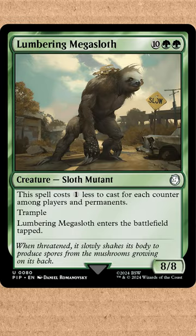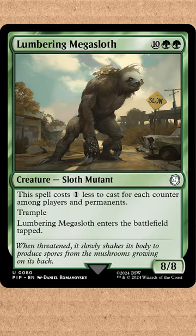And to close things off, on turn three we play a mountain and cast Broadside Bombardier. We attack with the team for 10, then load the sloth into the cannon and dome our opponents for an additional 14.